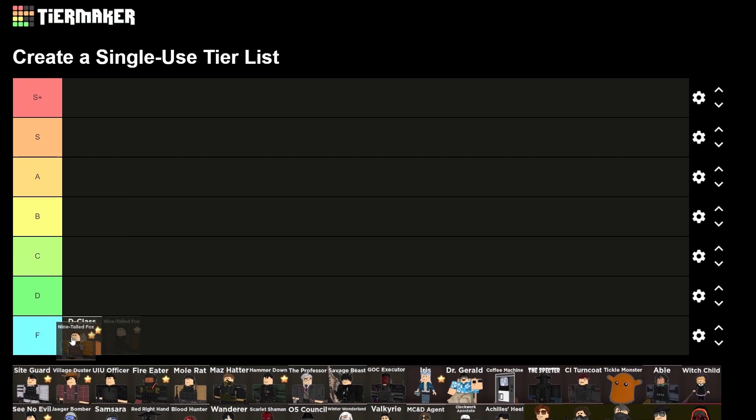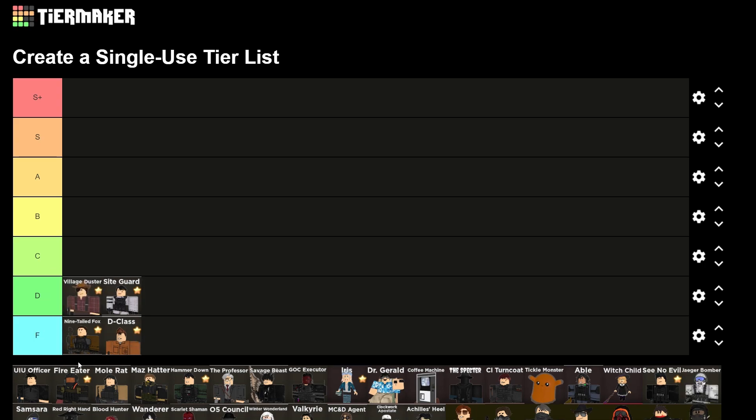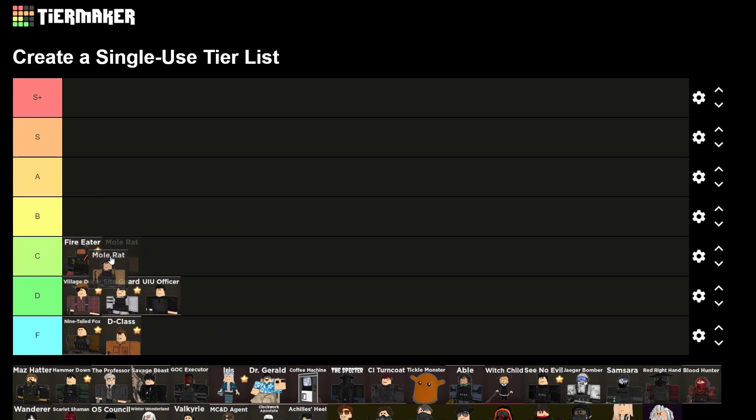D-Class: F. Night-Tailed Fox: F. Sight Guard: D. Village Duster: D. UIU: D. Fire Eater: C. Mole Rat: C.